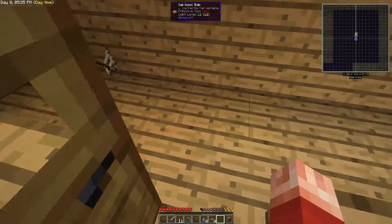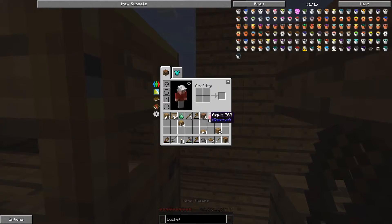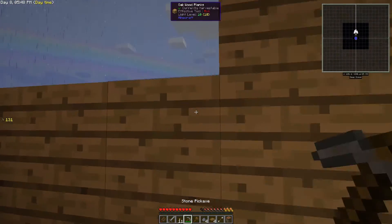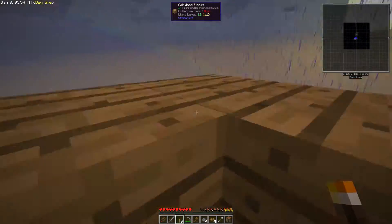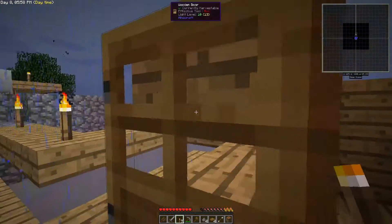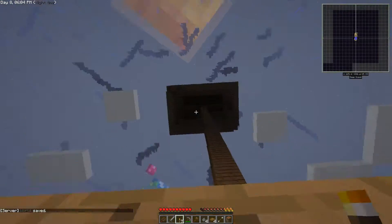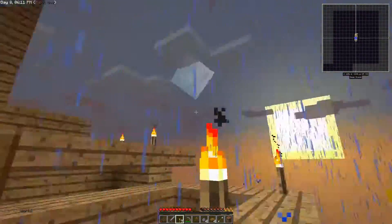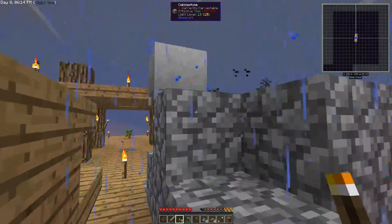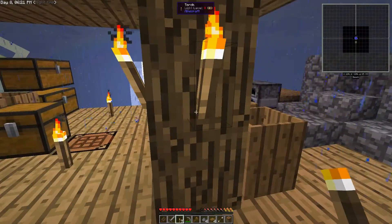Oh hi, how's it going buddy? Give me your stuff — got some bones. Oh, some rain is coming! Yeah, yeah, yeah, this is going to work, this is going to work really well. Let's light this up and make sure we don't get any crazy spawns over here. Come fall to your death! I should be in range over here — yeah, I should still be in range.